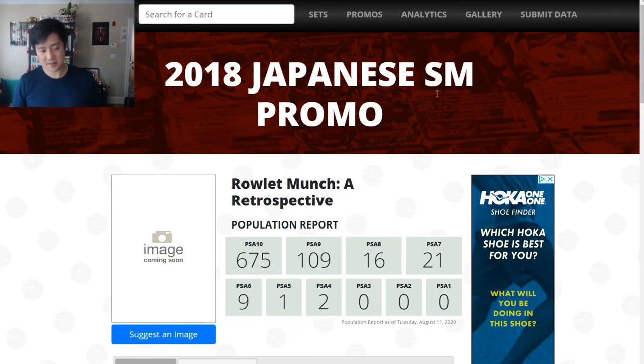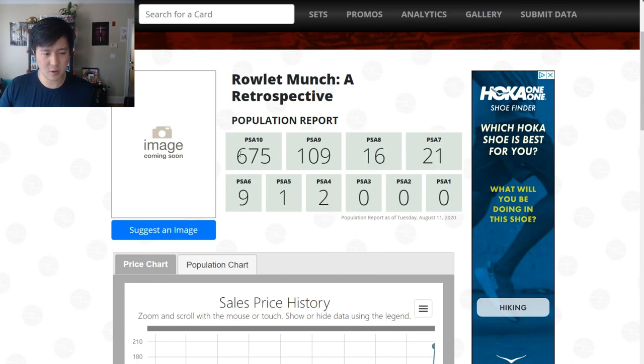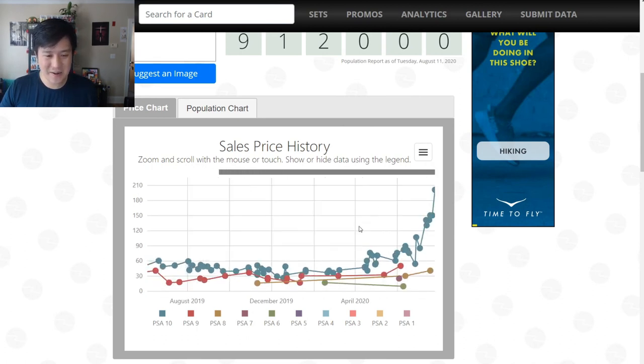Just under 800 Rowlets graded. Look at this spike — that's basically what we suspected. It kind of bottomed out — PSA 10 was like $30 at one point. And when I was picking them up we were in the teens. But then in the past couple of months — go up, up, and away. Maybe we're settling around $150. This $200 Psyduck might be an outlier. These promos are cool and I wonder if this is an influx of people into the hobby causing this kind of reaction.